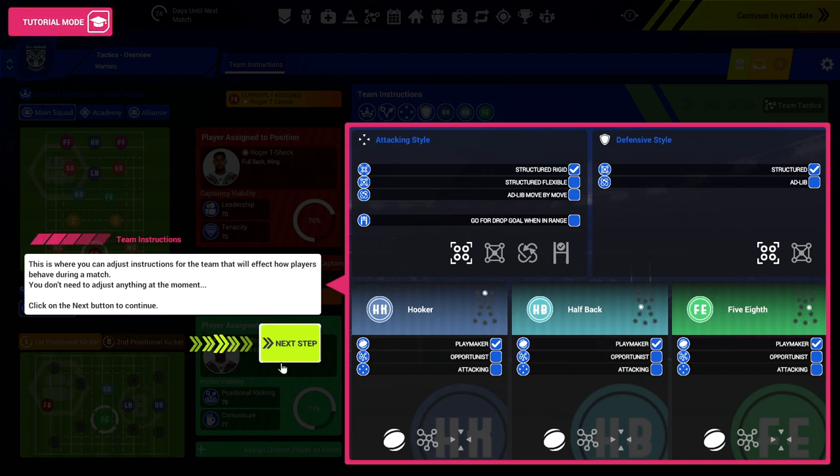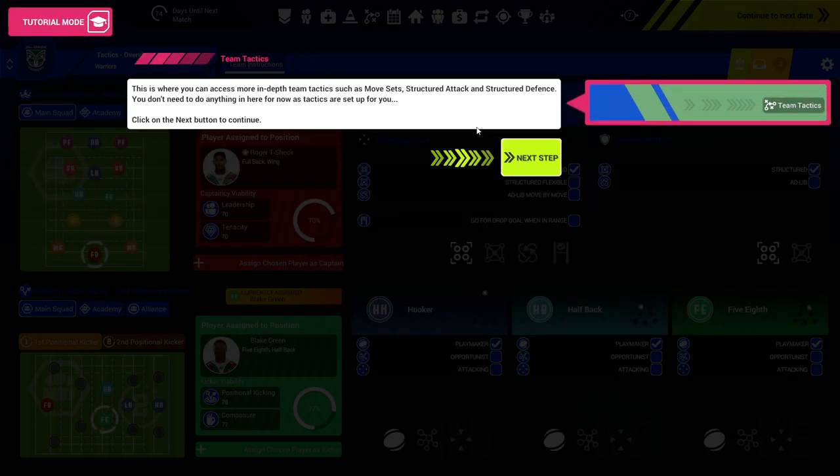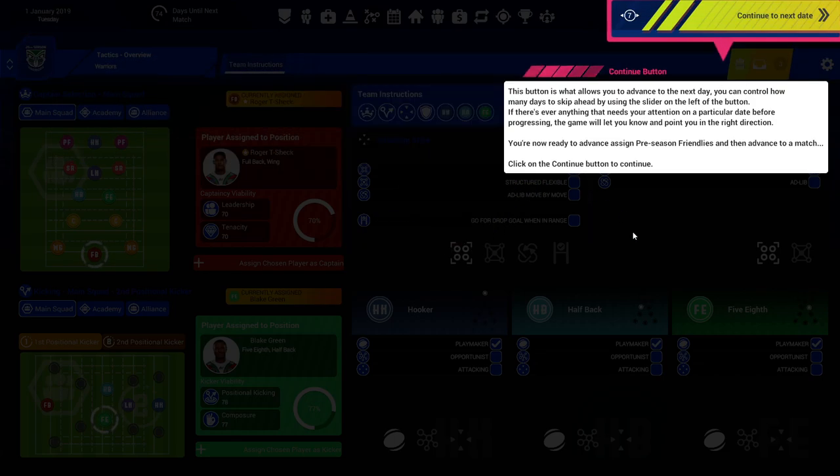This is where you can assign a first and second positional kicker for your currently assigned team. It works the same as captain selection, except you must assign both the first and second positional kicker using the buttons above. Green will be the kicker. I might have mucked up the second kicker assignment. This is where you can adjust the team instructions that affect how players behave during a match — whether you go structured, more flexible, ad-lib, move by move. At one end of the spectrum you've got structured; the other end you're throwing it around like an absolute numpty. I really like this — I like the depth.